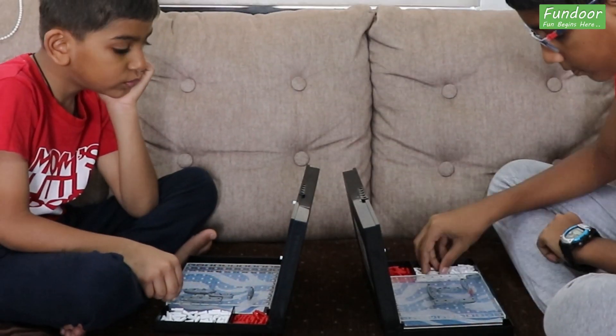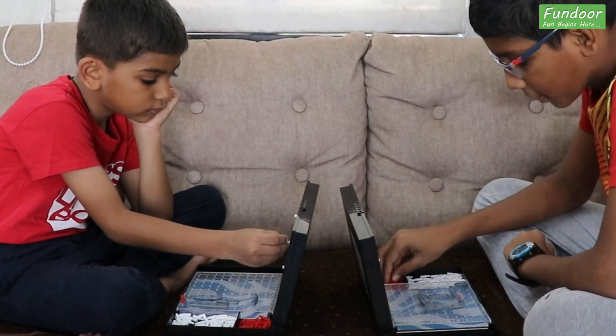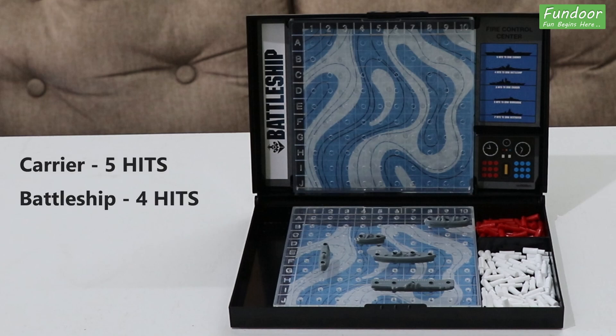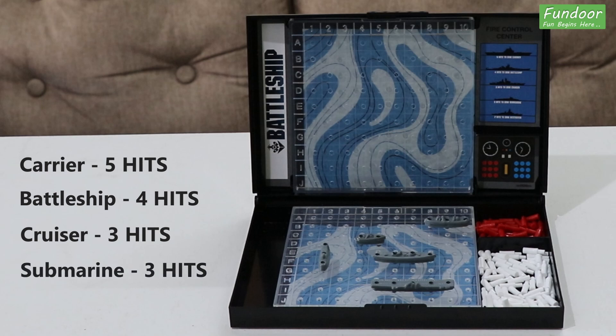This is how both players take turns and sink each other's ships. Different ships need different numbers of hits to sink. Carrier needs 5 hits, battleship 4 hits, cruiser 3 hits, submarine 3 hits, and destroyer 2 hits.